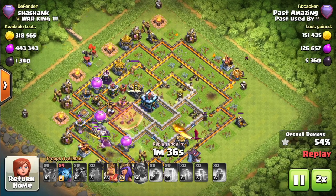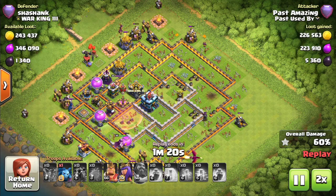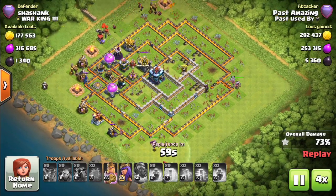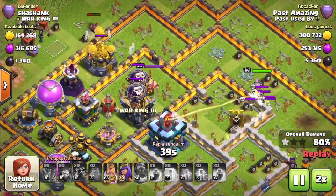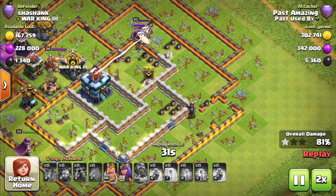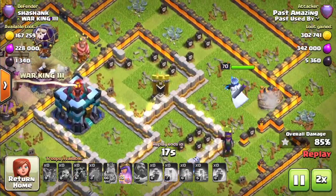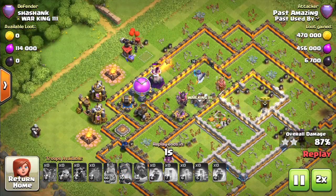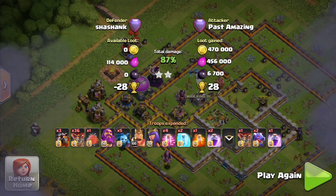So I had to use my heroes to get the Town Hall. A lot of the Storages were near the outside, so my Minions and Warden were able to take some of them out, making it easier for the heroes to enter. I dropped my King first and luckily he headed for a wall and then toward the Town Hall area. I activated his ability, then dropped my Queen to back him up. She targeted the Town Hall first since the King cleared some buildings, and I did get the Town Hall plus the last Gold Storage. Final loot: 470,000 Gold, 456,000 Elixir, and 6,700 Dark Elixir — a pretty good attack.